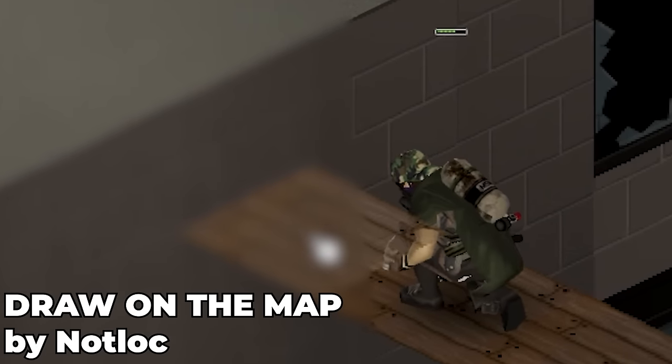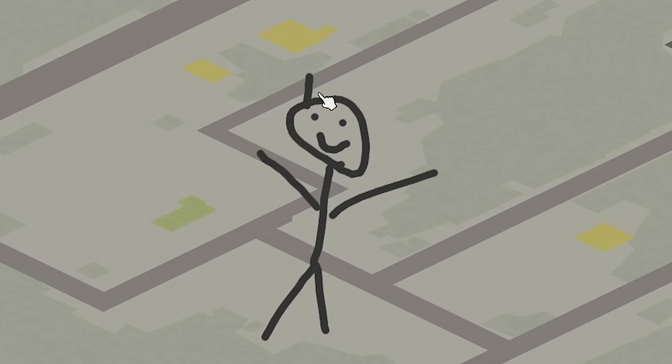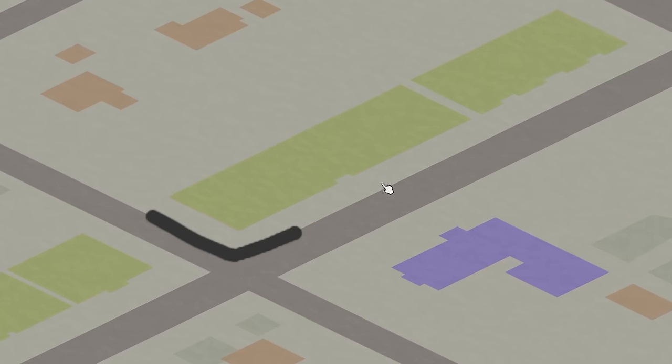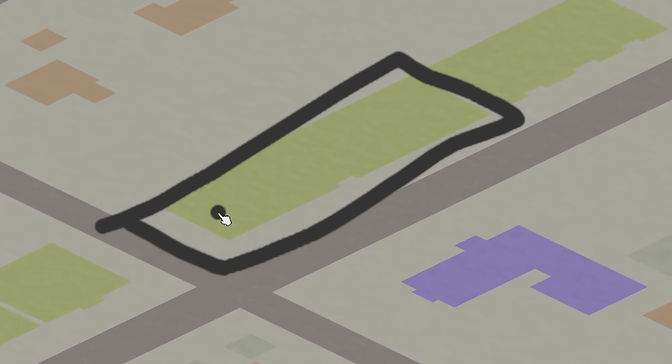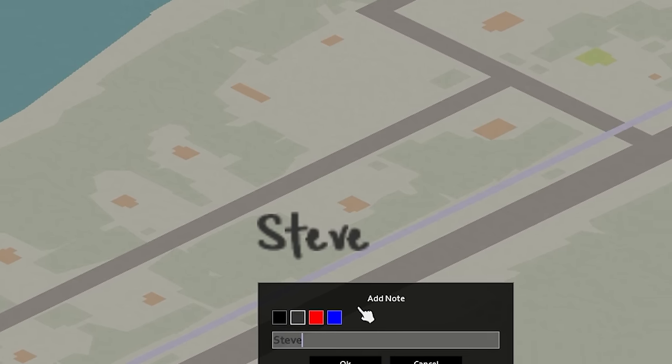Next we have Draw on the Map, which does exactly what it says on the label. It allows you to freehand draw across the whole map. You can draw simple lines or complex art, and by now it really should be part of the base game, as it's so much better than the clunky UI that comes packaged with vanilla Project Zomboid.